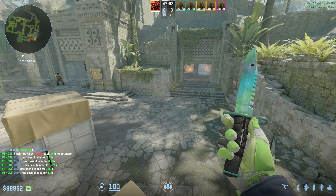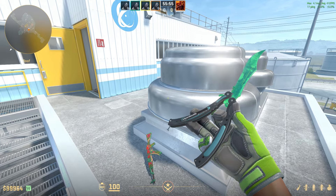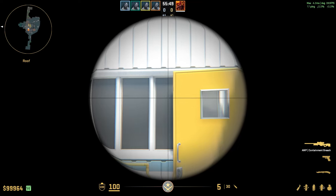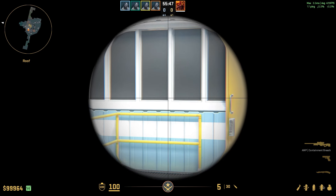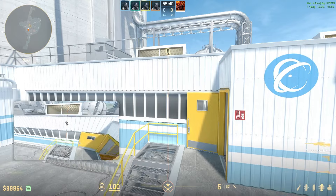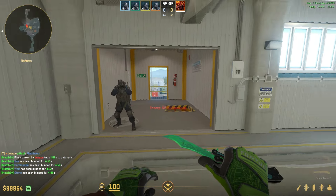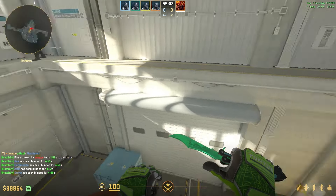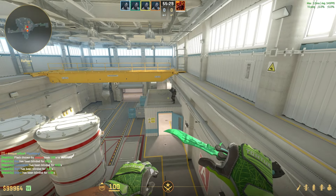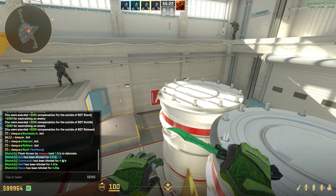For Nuke, here's the absolute best flash for A-side. Come into the middle here, take the second window — one, two — aim at the bottom left corner and go down to right here. Do a simple jump throw, and the flash pops perfectly here, blinding anyone playing towards seven, inside, out heaven, or on top. They all get over 4.5 seconds of blind — that's full flashed.